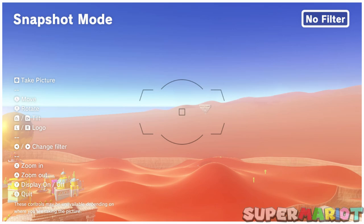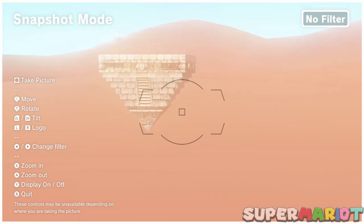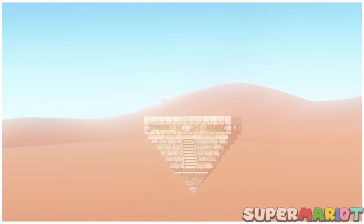But have you ever wondered if you could place a balloon on the other inverted pyramid — the little mini floating platform you can only reach via the painting portal?